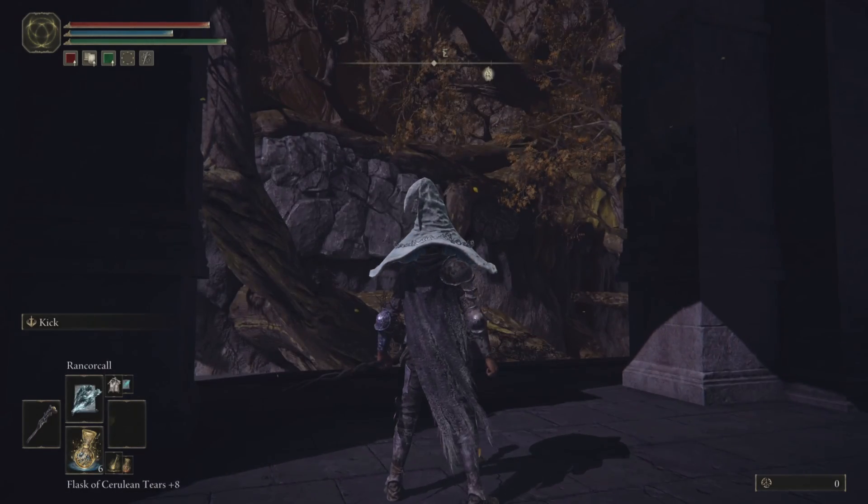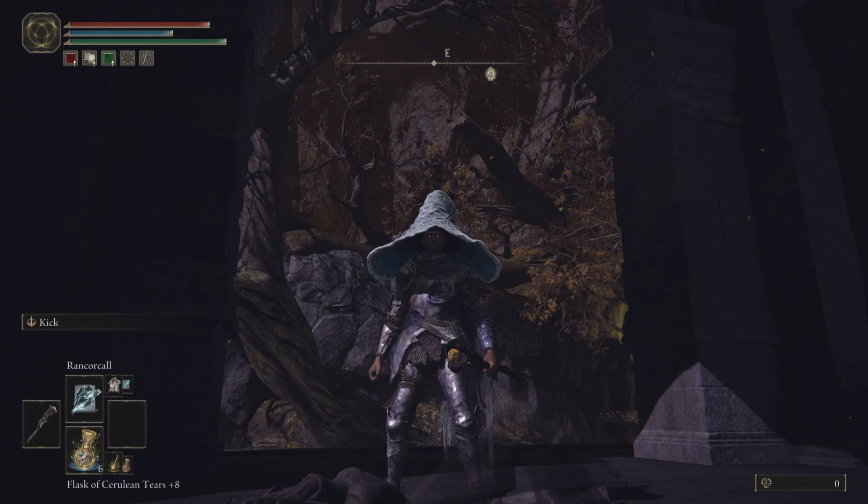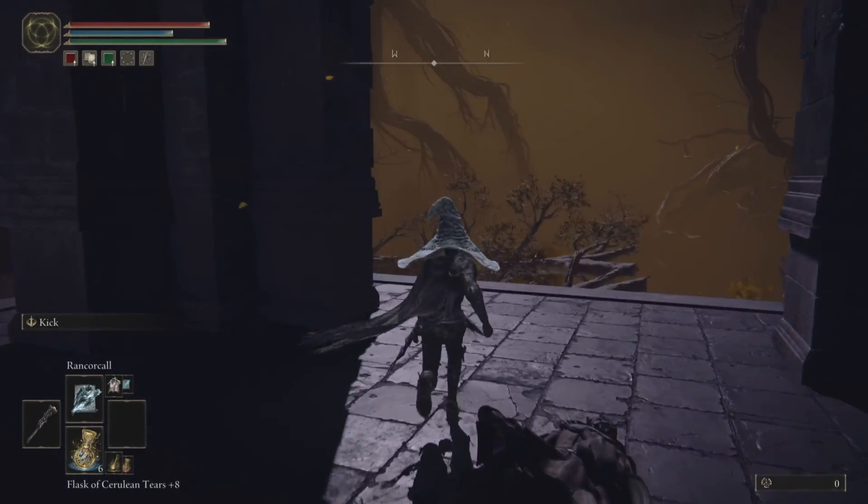And there you go — the Prince of Death Staff will be on that corpse. The Prince of Death himself is further on — he's kind of the boss, but he has a body with no soul so you fight other things instead. If your build is strong enough when you get here, you can probably use the staff against him. That's up to you, but that's how you get the Prince of Death Staff.